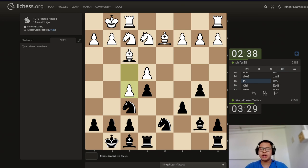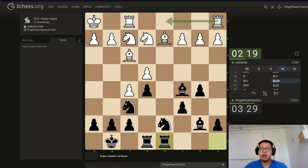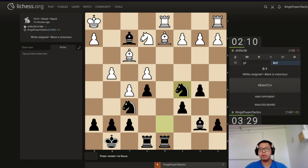Especially with an open d-file for black to play with. After rook a-d8, rook a-d1, we could just respond with knight to b6, or we could take on f2 and then play knight to c5. That's something we could do.